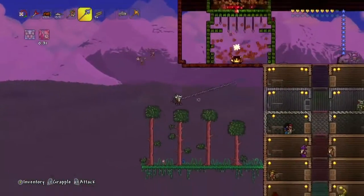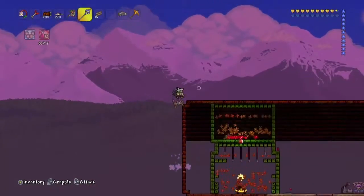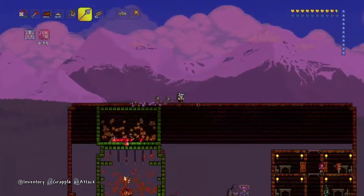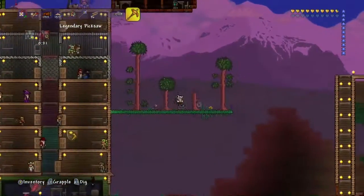I can't pick up the drops because it's in the top layer for some reason, so I just break the lizard block. I was trying to break the lizard block and get it, but I couldn't get it. And I got the piranha gun.